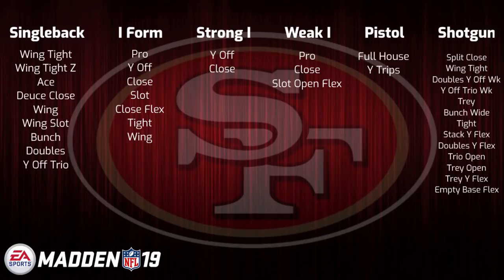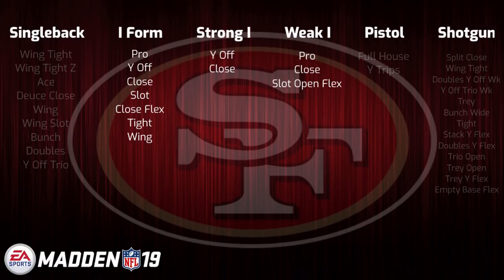Third, we have the San Francisco 49ers, who have seen no changes to their offensive playbook to this point, as head coach Kyle Shanahan returns with the same scheme. Something to keep in mind for these playbooks that have not been changed is that there is still a chance for small changes to have been made before the final build of the game is released. As for San Fran, having the largest selection of I-form sets in the entire game with seven — not including the additional five from Strong and Weak I — it'll certainly call out to players who like to play under-center smash mouth football.